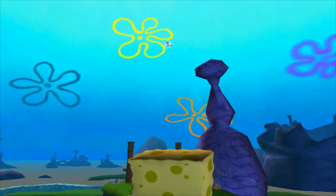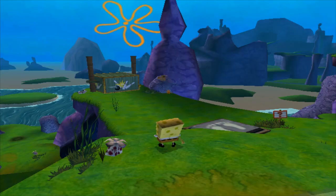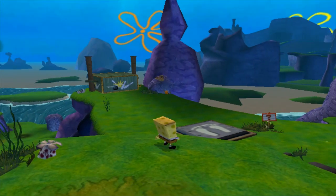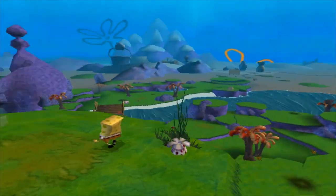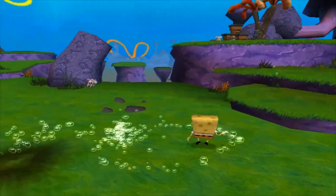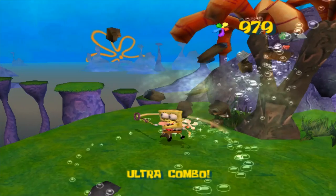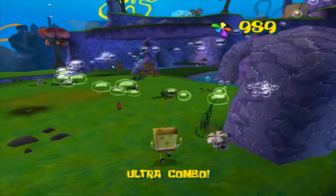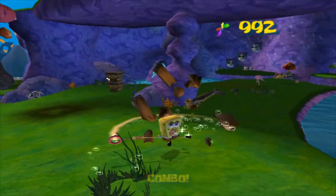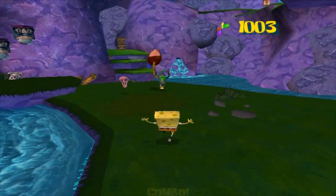There's a sock up there that you cannot get right now — you need the bubble bowl to hit all of the pins, and then it'll come down for you. So we'll have to come back for that. We'll have to do some backtracking for the socks. I think you can get all of the spatulas in this level on the first run.